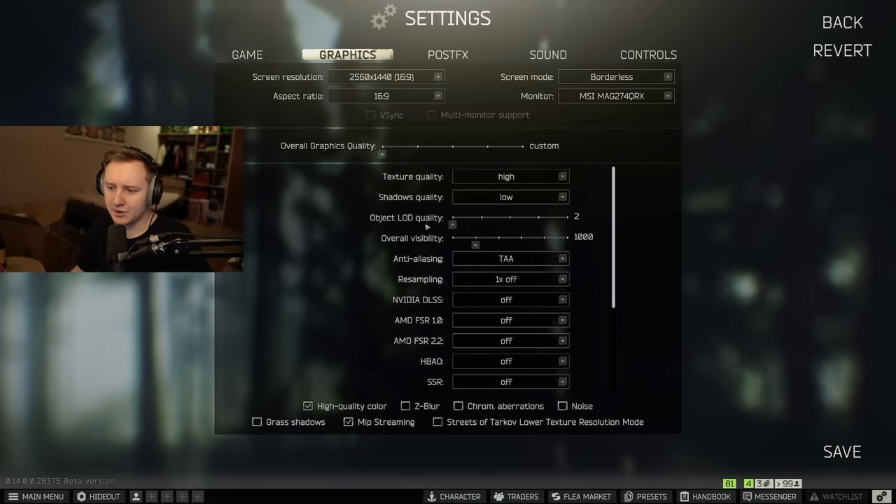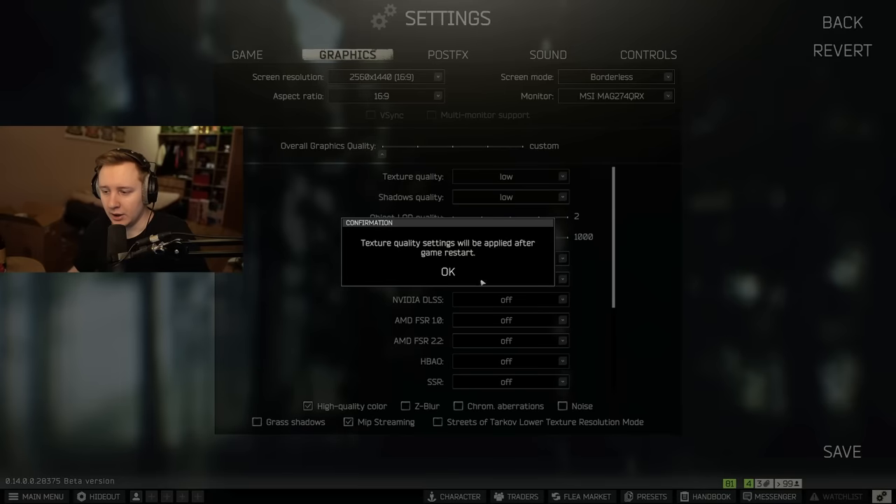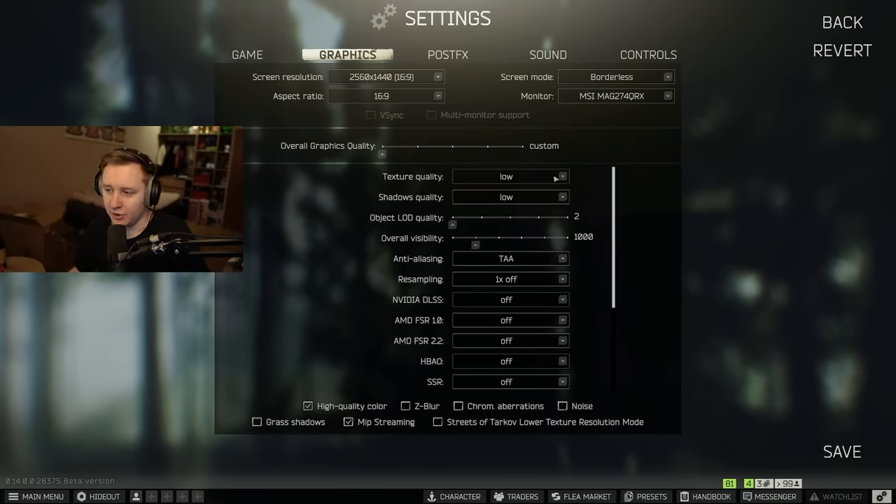The two important settings that have been changed are Object LOD Quality and Overall Visibility — I'll talk about those a little later. First, let's talk about textures. Textures are generally the same as last wipe. If you have a lower-tier GPU like a 2060 or 3050 Ti, play on low. If you have something like a 3070, play on medium. If you have a 3070 Ti, 3080, or 4070 Ti, play on high.